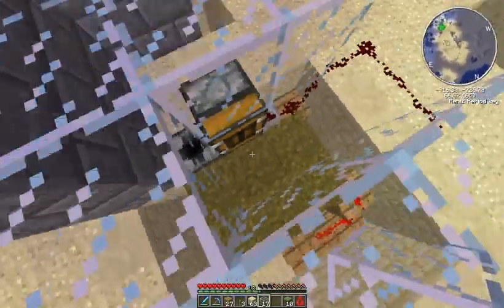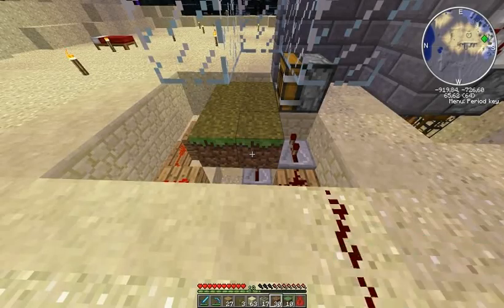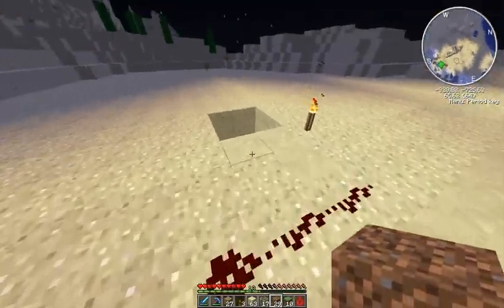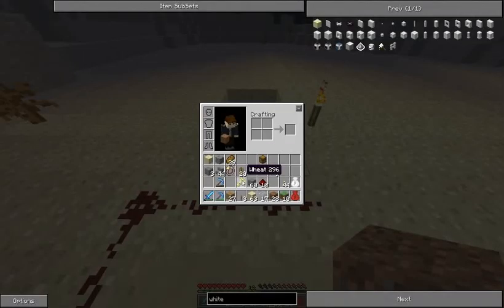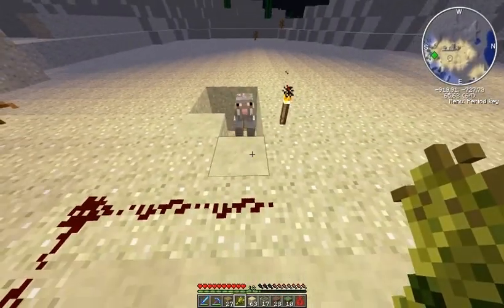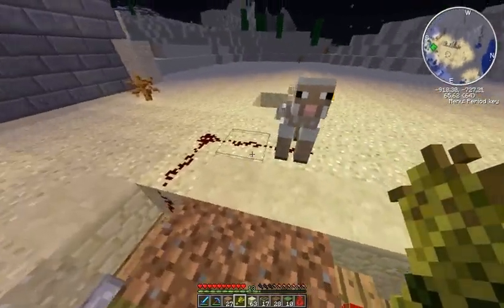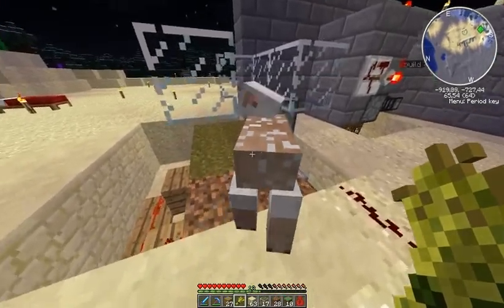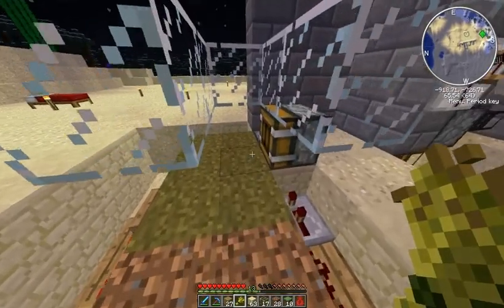Here's the sheep. Now we can get him. I need to remember to remove that block so it doesn't cut the redstone. Let's get him. Push him into the pen.